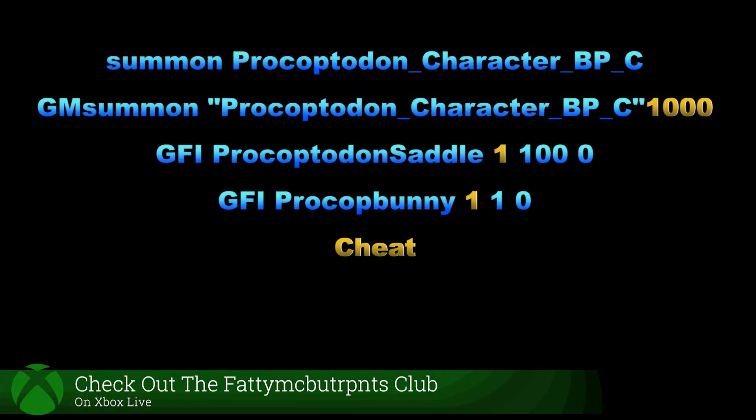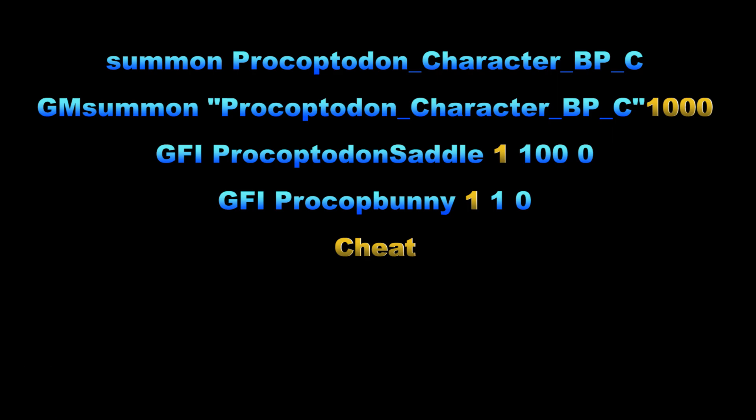Here are the admin commands we used in this video. The top two are the commands for the Procoptedon — two different commands. I prefer the GM Summon command because they come in tamed and you can choose the level of the dino, which is shown in gold. Underneath that, we have the Procoptedon saddle — that's just the normal saddle. And then underneath that, we have the Easter Bunny costume: GFI space Procop_Bunny. Don't forget to type cheat space before any of these commands if you are not on single player. The gold numbers are customizable — you can change the amount of items you're spawning in or change the level of the dino.